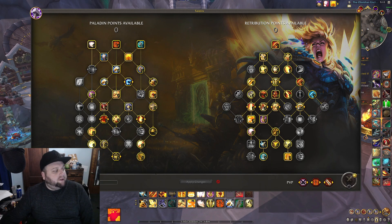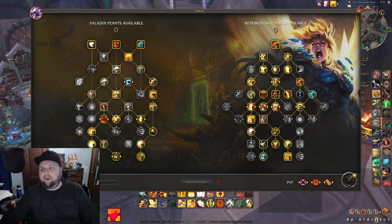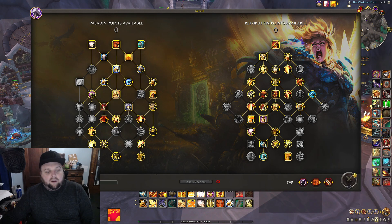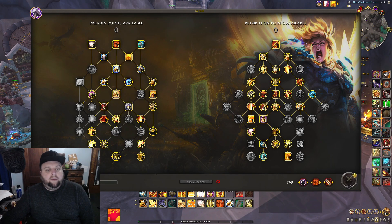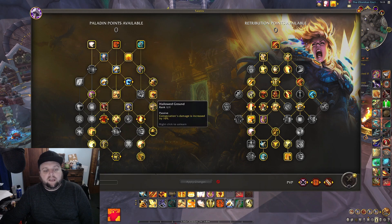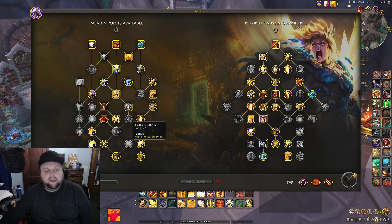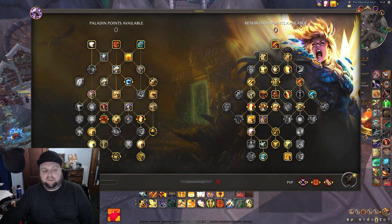In the bottom left — someone can complain about this if they want — my camera is blocking Seal of Order. I will have Seal of Order taken for everything; it's our strongest talent on the paladin side, so that's taken across the board. If you don't know how to use Dusk and Dawn, I made a video on that earlier in the beta that goes over how it works.